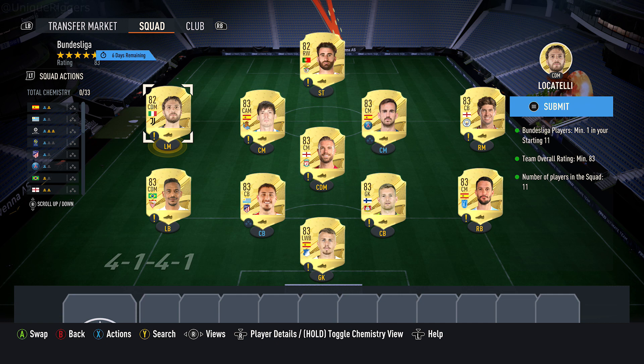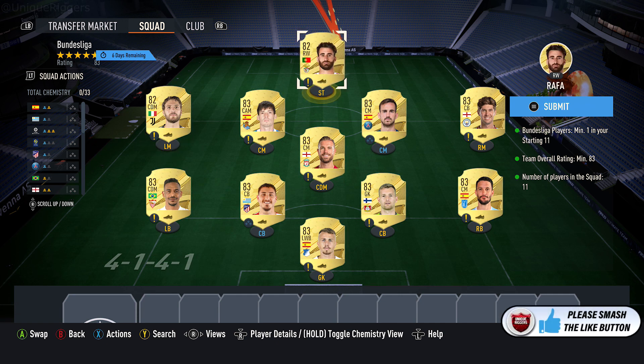Then you want to pick up three 82-rated cards, coming around 1,000 coins. My ones: Locatelli and also Rafa. And that completes that squad.